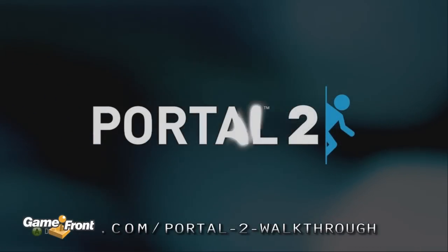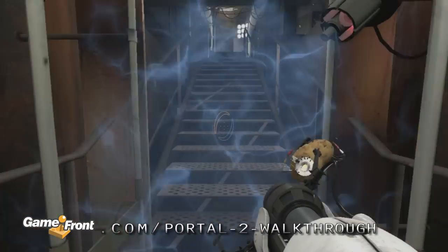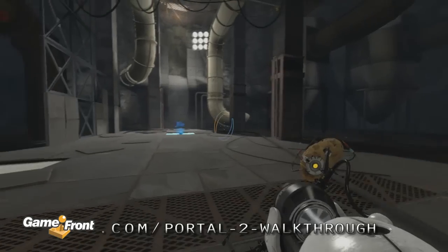This is Aaron at Gamefront.com and this is part 6 of our Chapter 7 walkthrough for Portal 2. Solving this chamber requires using all three types of gel. Here's how.